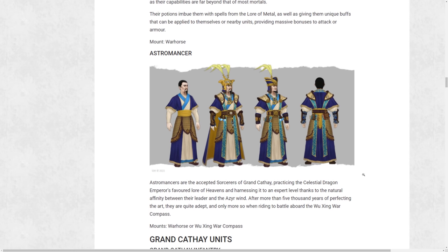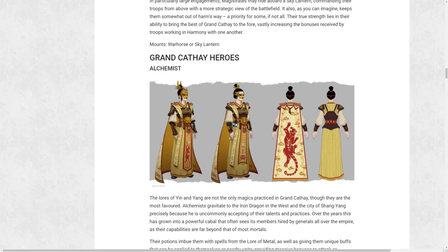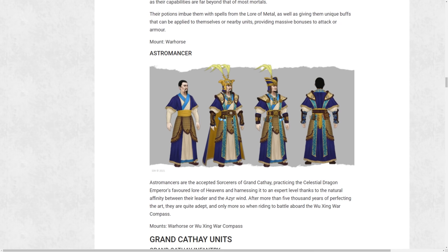The next hero is the Astromancer, pulling from the Lore of Heavens with expert-level knowledge thanks to natural affinity with the Azure Wind. The cool thing here is the Astromancer can use the Wujing War Compass as a mount. Worth noting: those little vials around the Astromancer's belt — which the Alchemist also has — may be the potions or concoctions. I really like the aesthetic of Cathay: very colorful, very different from character to character, yet you see a lot of uniformity in the actual roster.